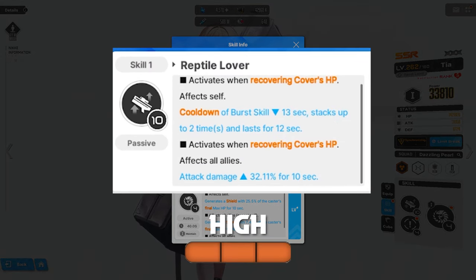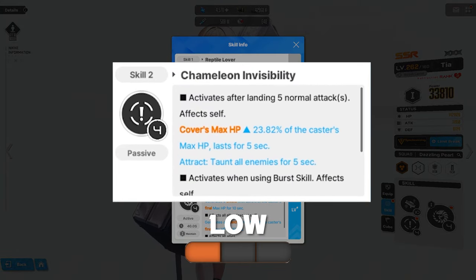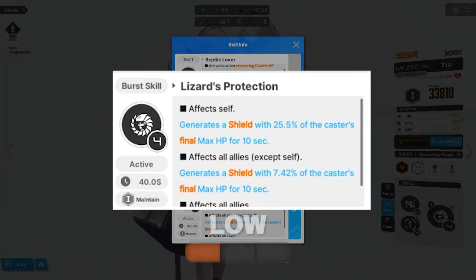Let's go over Tia's skill leveling. Skill 1 gets high priority. The main thing we want here is the attack damage up, as it is a separate multiplier and a very valuable one. The cooldown does scale with level, but if you have it at around level 7, you'll still get enough to burst every rotation. Skill 2 gets low priority — it doesn't do any damage or buff damage in any way, though the cover repair is quite nice. However, having low investment can have some healing problems, so this can be raised if needed. Burst gets low priority — due to how much damage enemies can do in the late game, you either have a shield or you don't, so the amount of shield you get from this really doesn't matter that much.